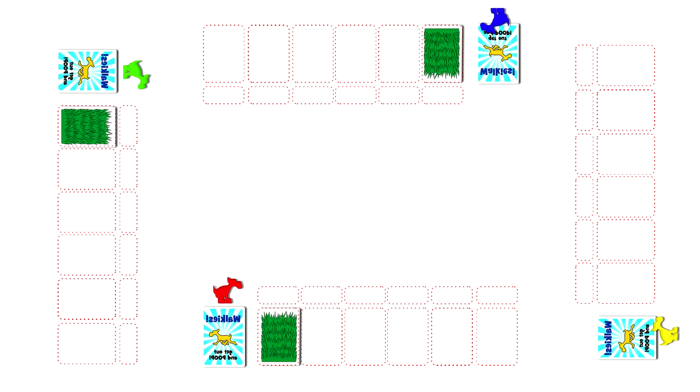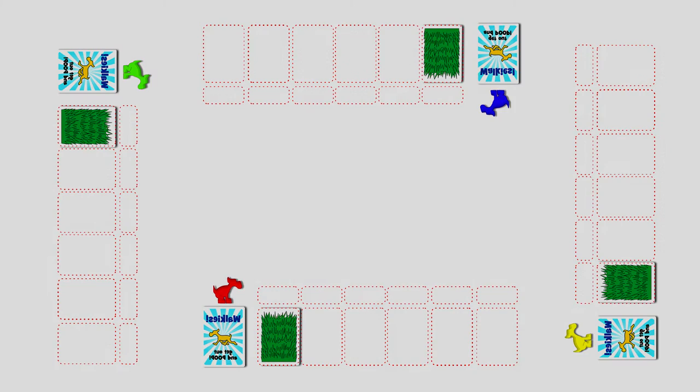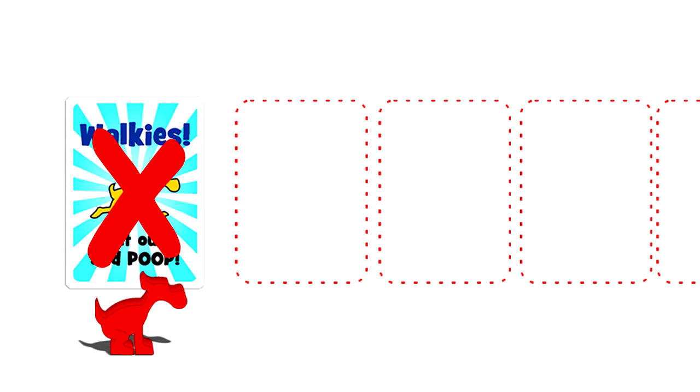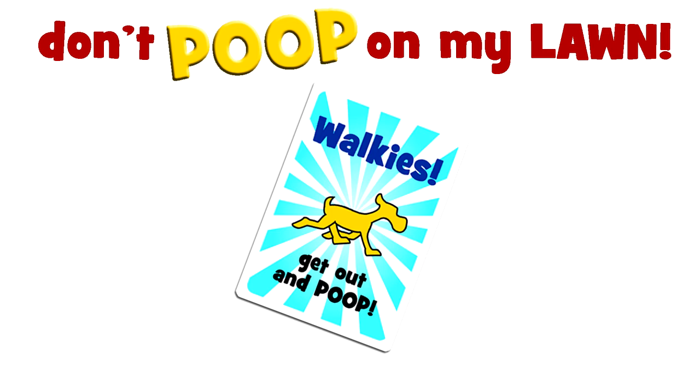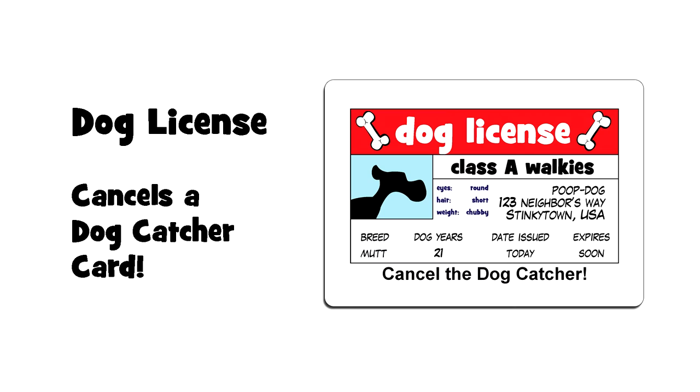Remember, it's possible to lose your walkies card, in which case you'll be grounded and can't move your doggy. When that happens, on your turn you can still draw cards, play cards, and/or discard — but not move your doggy. A walkies card is played on the walk pile and allows you to move your doggy. The dog license card can be used exactly as a walkies card, but it can also prevent a neighbor from playing a dog catcher card on you.